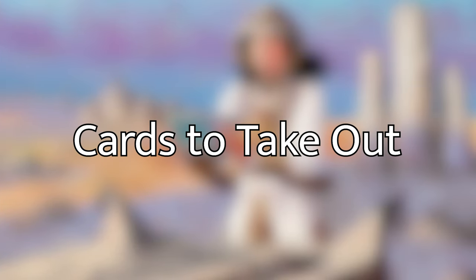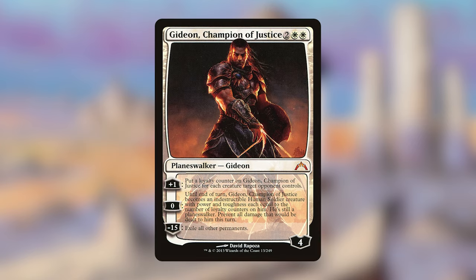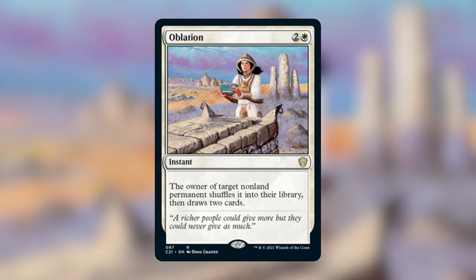Before we get to the cards I recommend putting in, here are the cards I recommend taking out. I won't go into a lot of detail — just know that I personally didn't feel like these had a place in this deck and there were better options. However, if one of these is your pet card, by all means keep it. First, Gideon Champion of Justice: a Planeswalker that puts loyalty counters equal to the amount of creatures target opponent controls and can exile all other permanents for minus 15. Doesn't do much in our deck or synergize with our commander. Oblation is two and a white for an instant — the owner of target non-land permanent shuffles it into their library and draws two cards. Probably one of the worst removal spells I've seen, so we're taking that out.